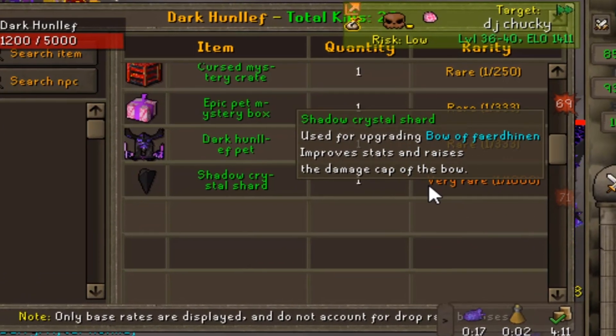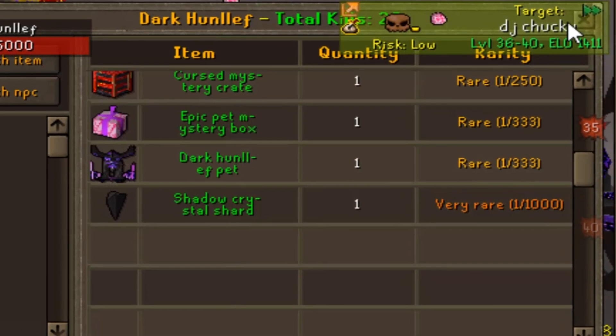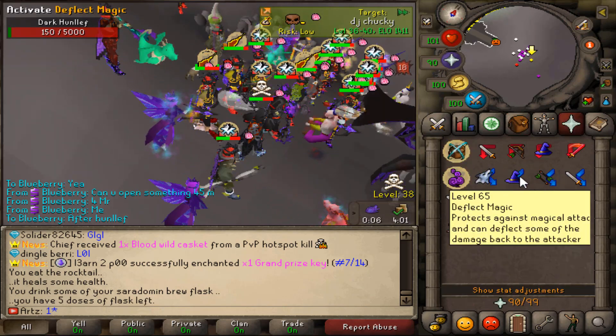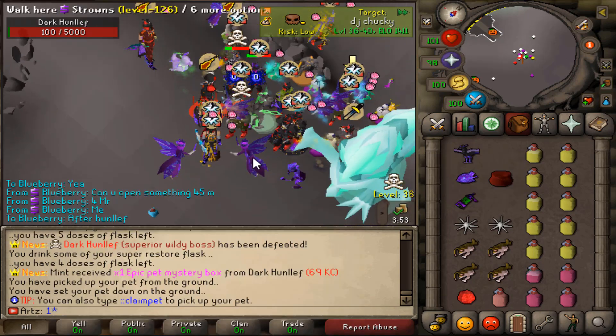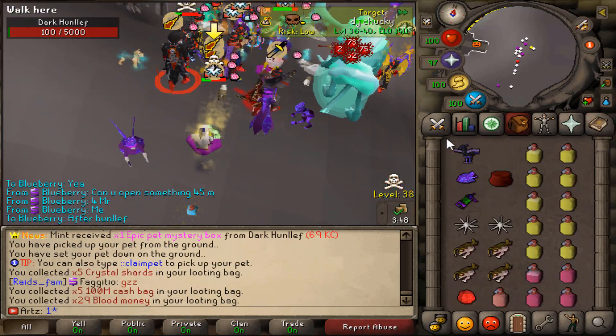We have double the drop rate — 215%. The crystal's 1 in 1,000, and the pet's 1 in 133. Imagine if we got either one of those, that would be freaking nuts. Good luck guys, let's see if we can get anything. Please hook it up. What the heck — no one got anything? One person got an epic pet box. That is unlucky.